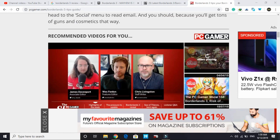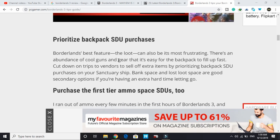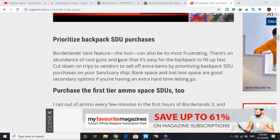The third tip: prioritize backpack SDU purchases. Borderlands' best feature — the loot — can also be its most frustrating one. There's an abundance of cool guns and gear, so your backpack fills up fast. Cut down on trips to vendors to sell off extra items by prioritizing backpack SDU purchases on Sanctuary. Losing loot space is also a good secondary option if you're having an extra hard time letting go.